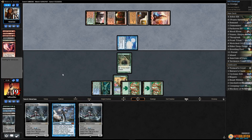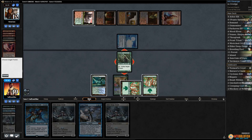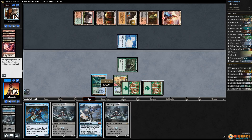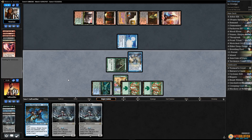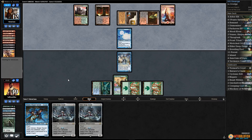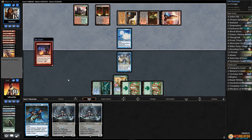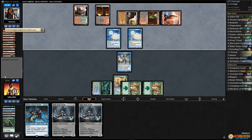Opponent gets in. We draw and play a tap land. We can run out Frost Titan but then our opponent has a free turn to do something big — though that's our best bet. Tap-untap-tap-tap, play Frost Titan, tap down Gemstone Caverns, pass the turn. Opponent dredges, gets back Dark Blast. They need a big dredge spell here. Of course they have Faithless Looting — now things are scary. Opponent hits another Narcomoeba and double, then triple Prized Amalgam. That is most likely the game.